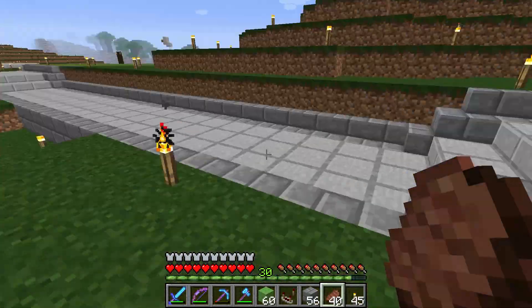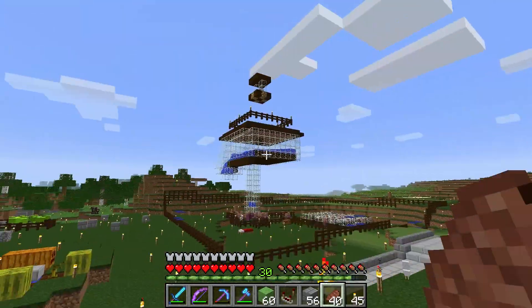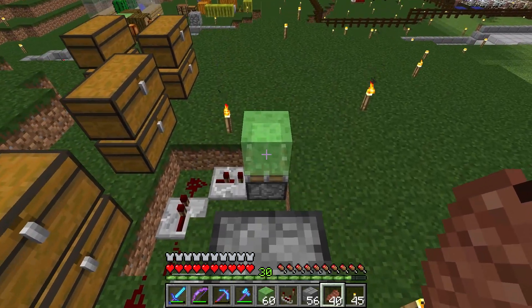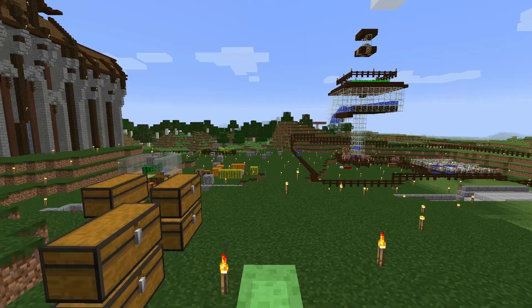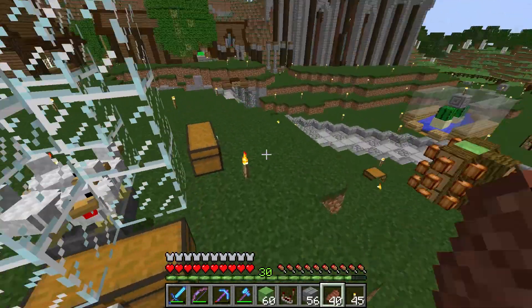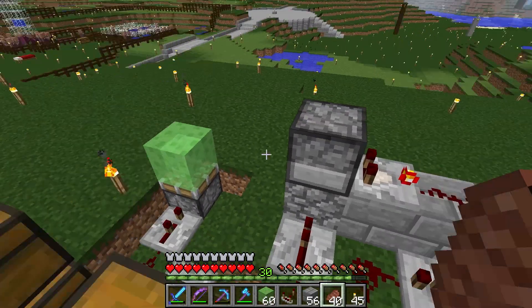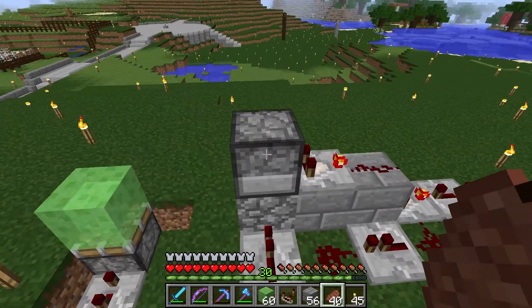We've moved our other farm here — this obviously still has a lot left to do, like an entire building. And this is going to be a chicken launcher. I've been launching chickens that way — where you see those stone bricks over there, that's where the eggs have been landing. Let me show you how this thing works real quick, because it's been a while since I've shown this. I did it on the server before but never in single player.